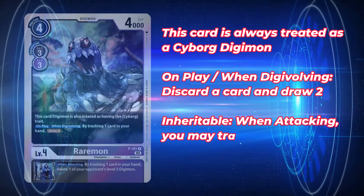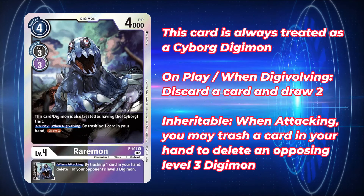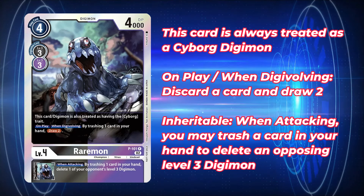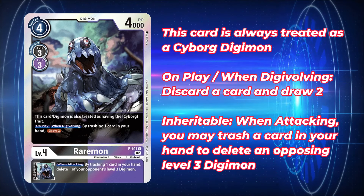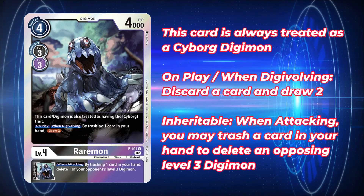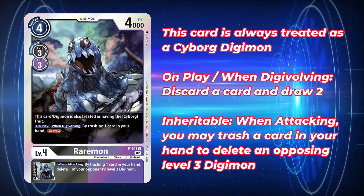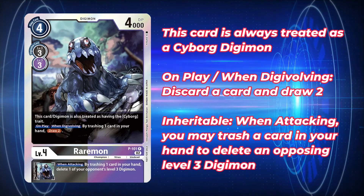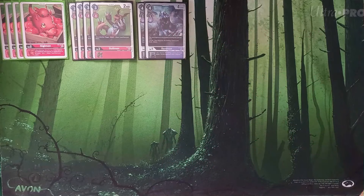Raremon is four to play, 4000 DP, three to Digivolve — but we're just going to be hard playing him. He is always treated as a Cyborg Digimon. He has an on-play slash when-Digivolving effect to trash any card in your hand to draw two. You could play Haguruman from EX1 in this slot, but I've opted for Raremon because of the generic draw where you can discard anything you want from your hand. He also has a when-attacking inheritable to trash one card and delete one of your opponent's level three Digimon — a relevant effect. He's a pretty efficient champion at only four to play.